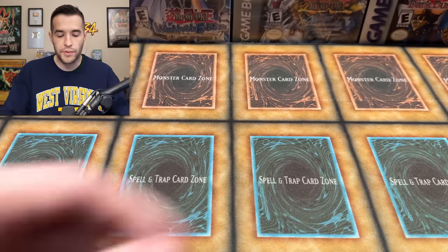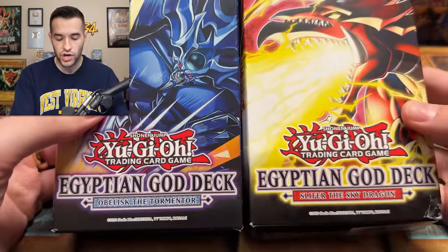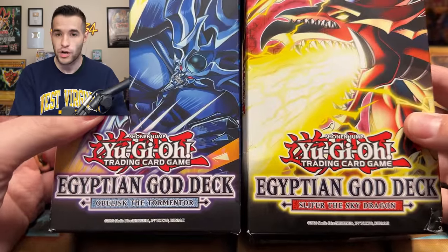Before we open, we do have a giveaway — I'll be giving away these two Egyptian God card decks: Obelisk and Slifer. Talk about old school, just like the video. Be subscribed with notifications on and let me know down below what you think will win — Master Collection 1 or Legendary Collection 25th Anniversary?